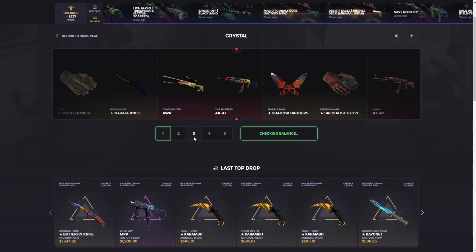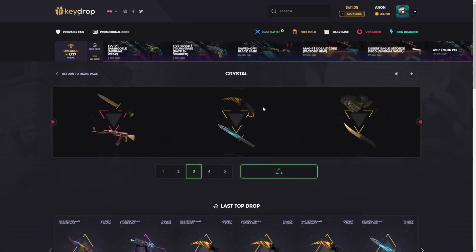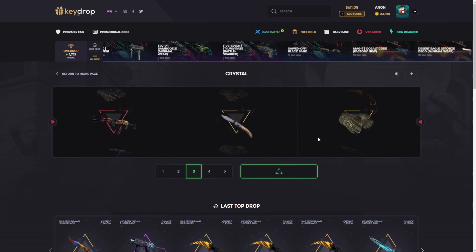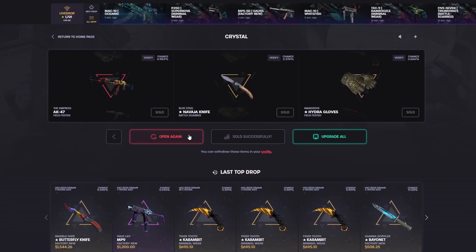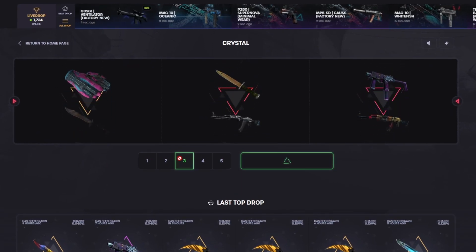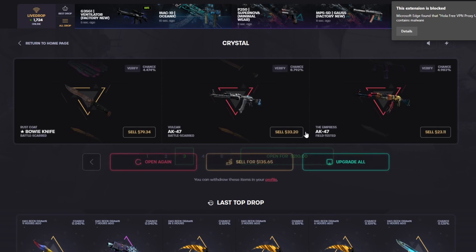We're gonna do a few of these to start it off — 210. I love this case, dude. The crystal case — it might be one of my favorites in a very long time. The potential in it is so crazy. You just never know; you can open this case and walk away 5k in profit from a 70-dollar case, which is kind of the dream.